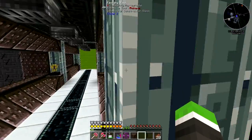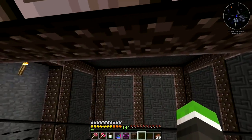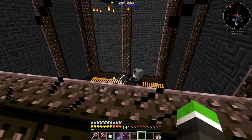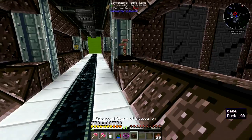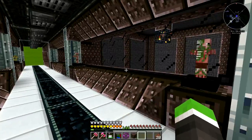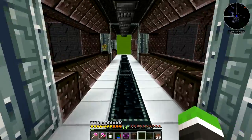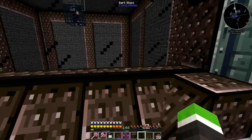Right here I've got Draconic Evolution spawners for witches and pigmen — I need nuggets from them — plus wither skeletons, blazes, endermen, and the last one I haven't decided yet. They're all controlled by redstone. I've got tier two and tier three spawners, and they're producing a lot of things.